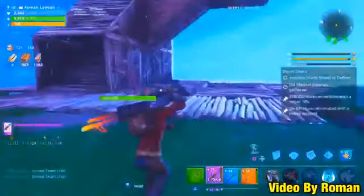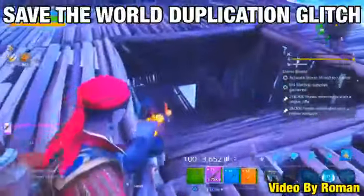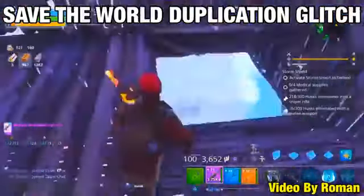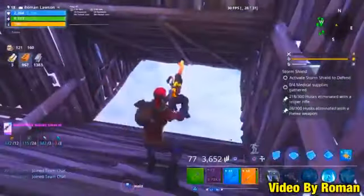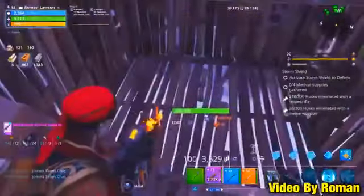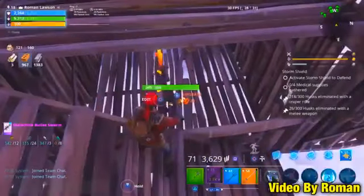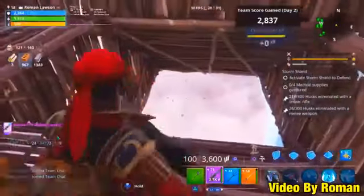To do this glitch, load into Stonewood. I've just loaded in and you want to build this specific structure — I know it looks weird but try to build it exactly the same or as close as you can. There is a death barrier right here, so make sure there's a death barrier in front of yours and also on the left side. Build a flat floor on one side and no flat floor on the other.